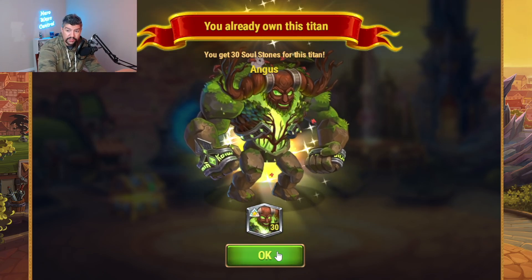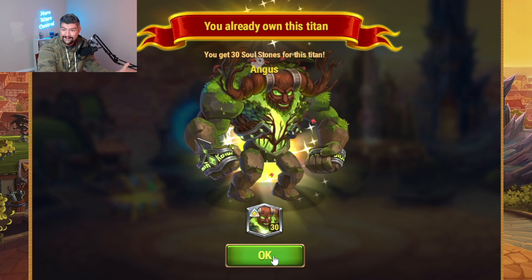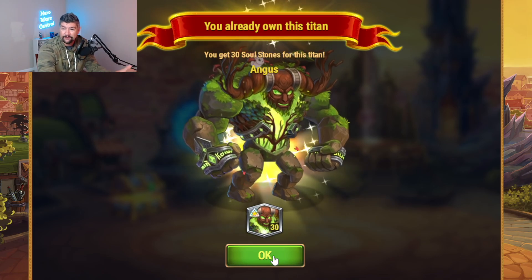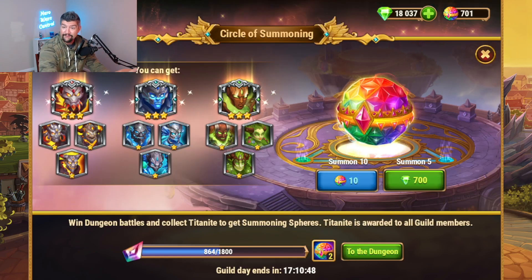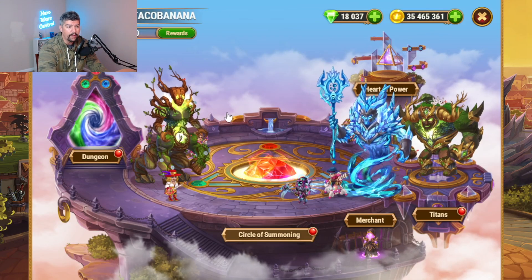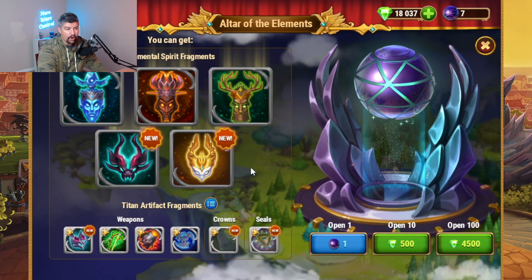And so will Mort, and so will the other two Light Titans, and so will the new Tank and the new Super Titans for Light and Darkness - they will all be in the Circle of Summoning eventually. So that takes care of summoning and evolving the new Titan. The FOMO, or the fear of missing out, of getting a strong Kiros is there, but he will eventually be in here. According to that Facebook post, he will eventually be in there.